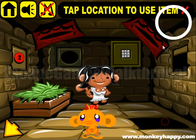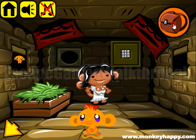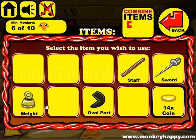Open this brick and get the red key. With the red key we can open another door. Also we have a small key to open this box and get the wage.